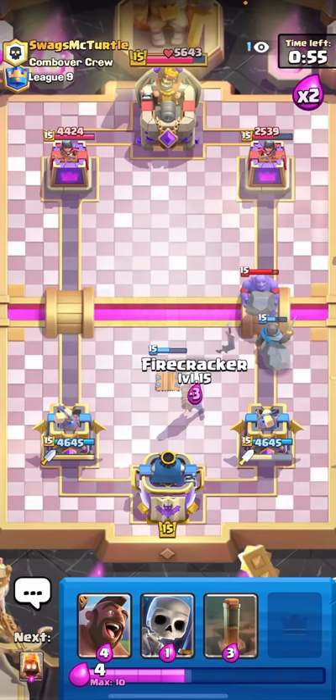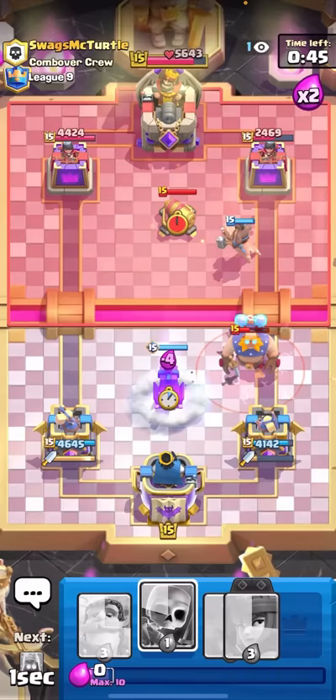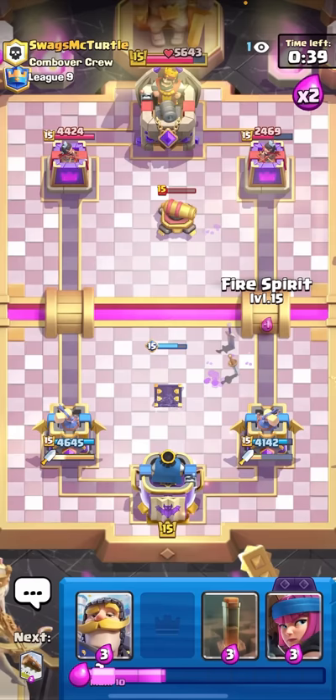I don't want him to go E-Giant at the bridge when I don't have anything for it. He might E-Giant the back - I'll just Evolved Firecracker. He bad-placed a NATO too. I'll go for the Hog Rider and then Evo Tesla on defense. He does have the Cannon but it's fine. By doing that Hog Rider, he won't be able to Lightning my Evolved Tesla.